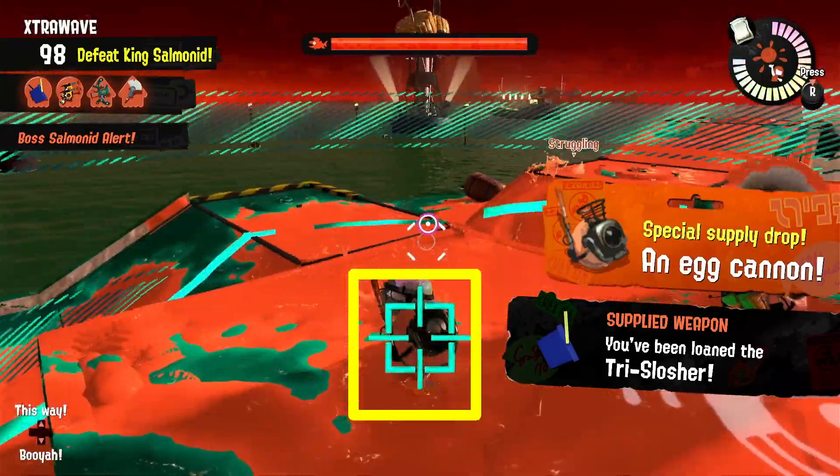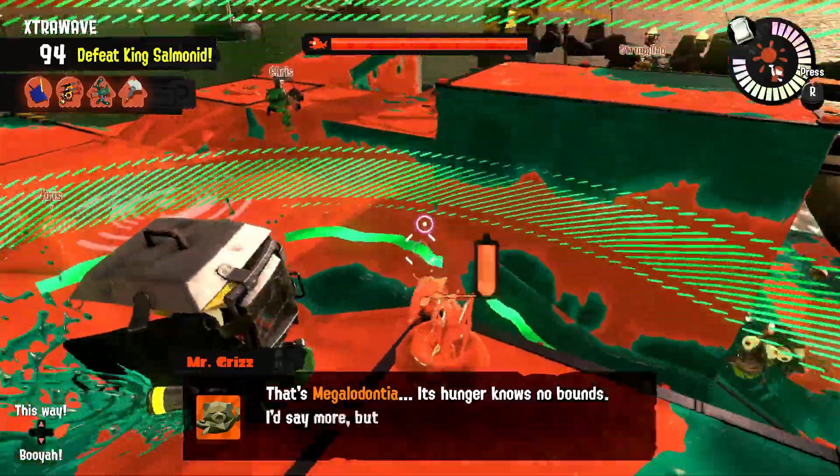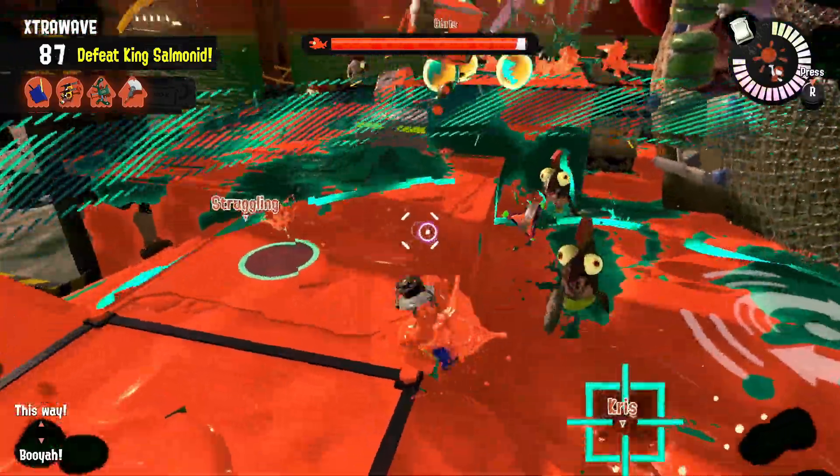So here you see him targeted. You want to generally move the target away from your group, but you want to move it towards other boss Salmonids. When Megalodontia pops up, he will kill any boss Salmonids in the circle.